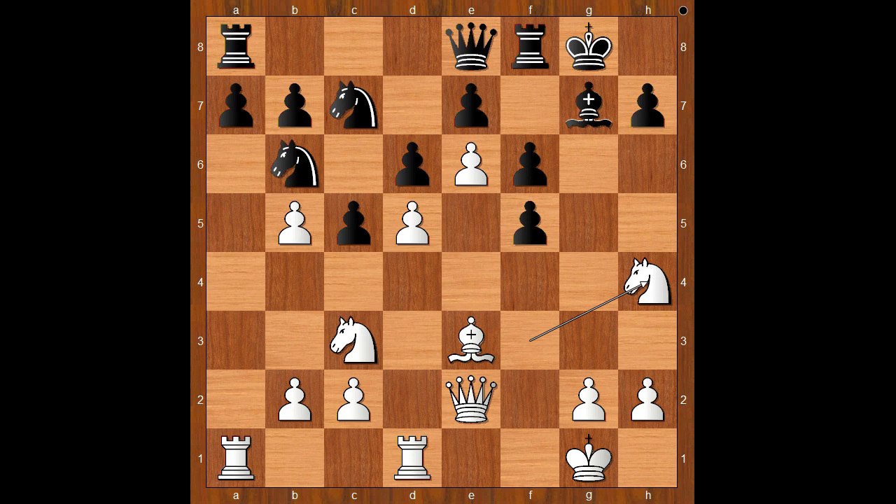G takes on f5. Nh4, f4. This is another important moment — it is white to move. What would you do? The first move that comes to mind is bishop takes pawn. Well, if bishop takes on f4, black would play f5, and even then white is better, but black would be able to fight back a little bit.